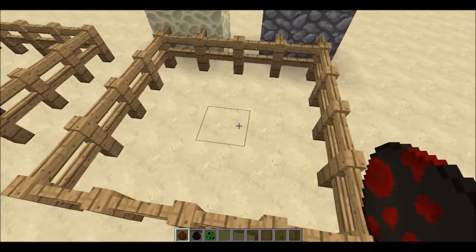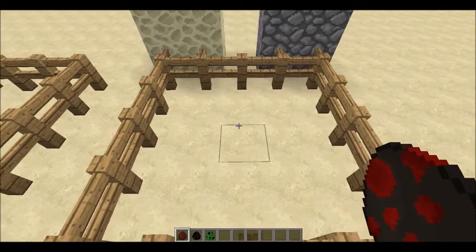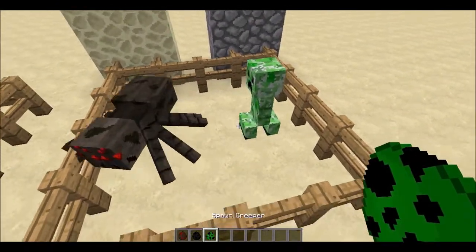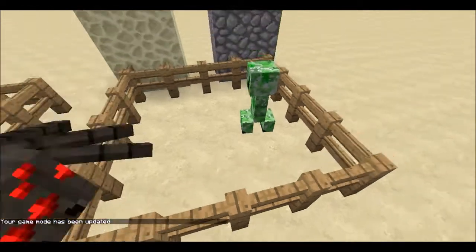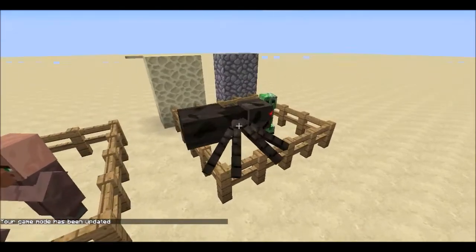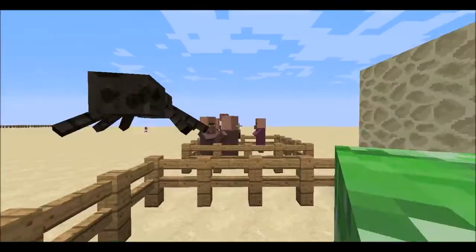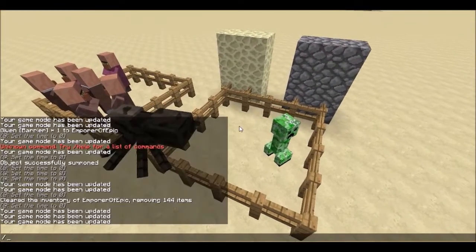A big new addition is spectator mode — game mode 3. In spectator mode you can fly around, and you're nearly invisible — just your head is visible to others. You can left-click on any mob to see through its eyes. Spiders see crooked and straight versions of everything all blurred out. Creepers see very pixelated versions of everything in green. Hold Left Shift to exit mob vision.